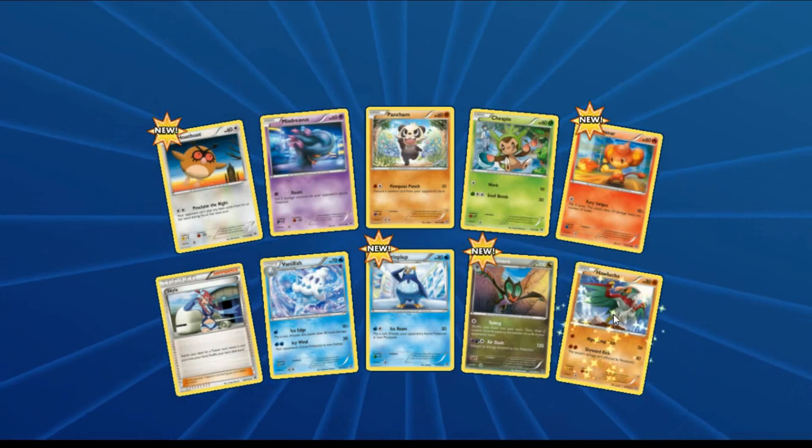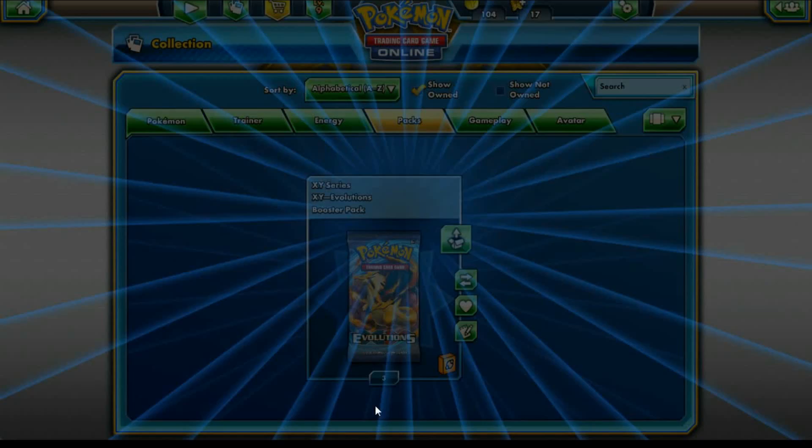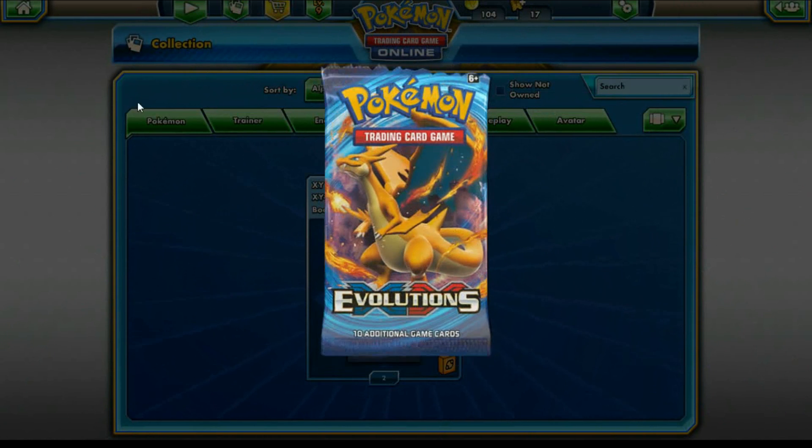We got an I1 reverse holo rare and the rare is a Hawlucha reverse holo rare. Not a good pull, guys — we need to get something good.